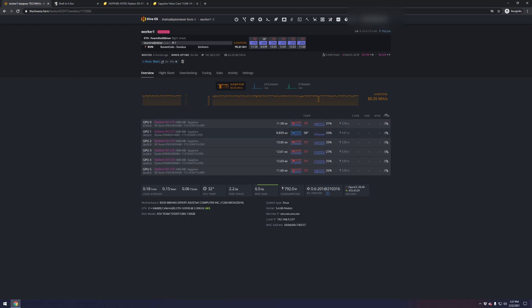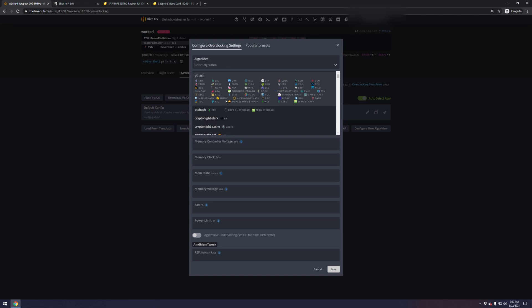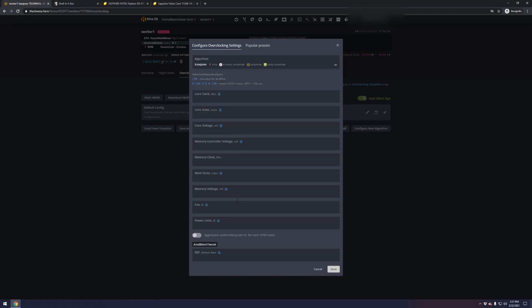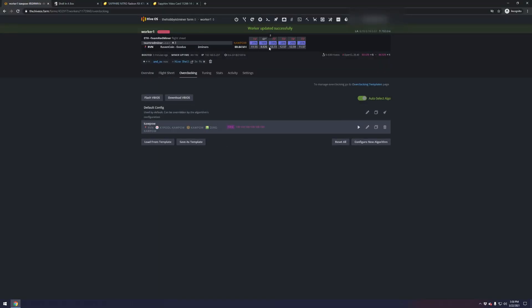First let's get our fans going. I'm going to set the fan speed six times, once per slot — slot zero through five — so we can get these cards running cooler. As you can see up top there's 74 degrees Celsius showing in red. You can hear the fans powering up in the background. They are now at 100% on the actual cards themselves.